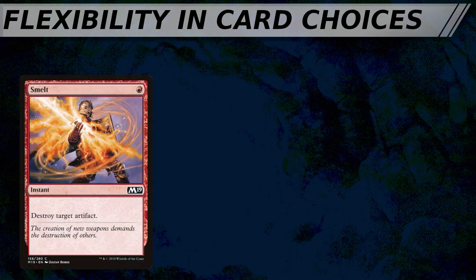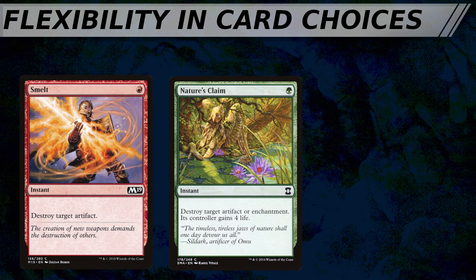Let's begin by describing what makes a card flexible. A good way to think of it is to consider how likely a card is to be useful when you top deck it. For example, Smelt is a 1 mana red instant that can destroy an artifact, while Nature's Claim is a 1 mana green instant that can destroy an artifact or an enchantment. Nature's Claim can hit both enchantments and artifacts, making it much more likely to be a live draw when you top deck it, as you have a wider variety of permanent types you could potentially remove.